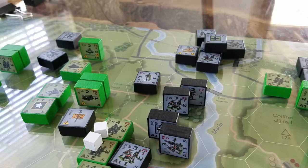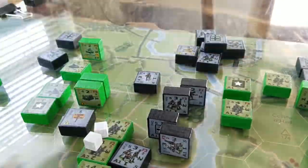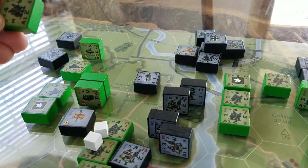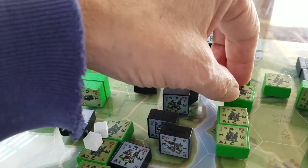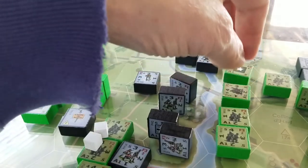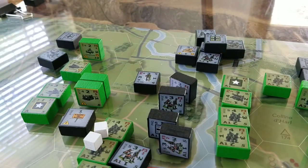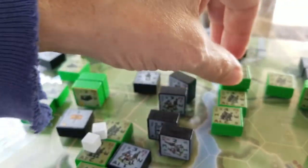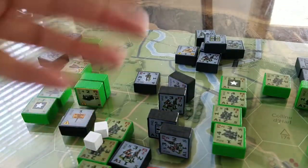Objectives are pretty standard — capture the bridge, capture the village, kill the most guys, whoever gets the most kills wins. That's standard for this scale. Now one of the reasons I was curious about this game is that there are very few platoon-scale games. These platoons are at full strength — four steps — so the argument is I've got three squads, two squads, one squad, no squads representing the number of squads in a platoon. Rather than having three separate counters, you've got a platoon of guys going off to fight battles, degraded over time.